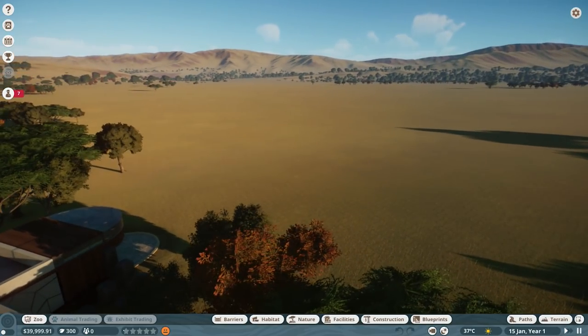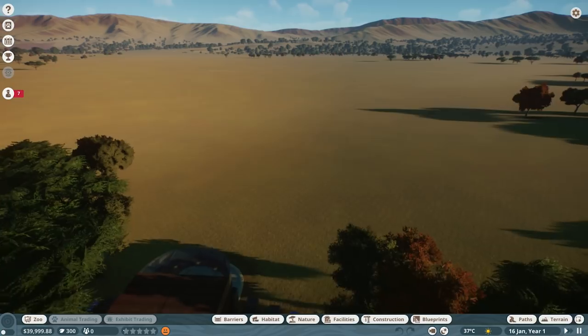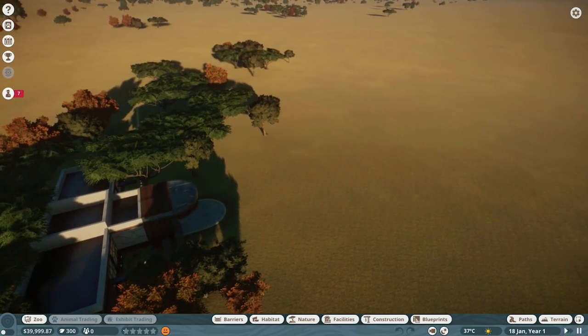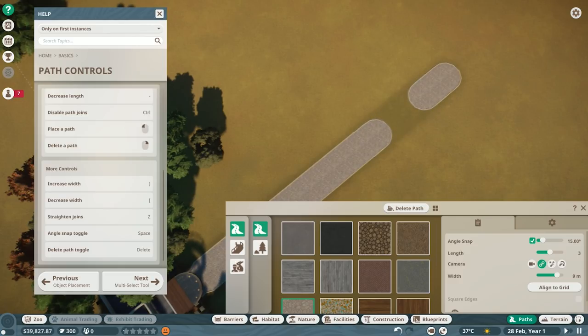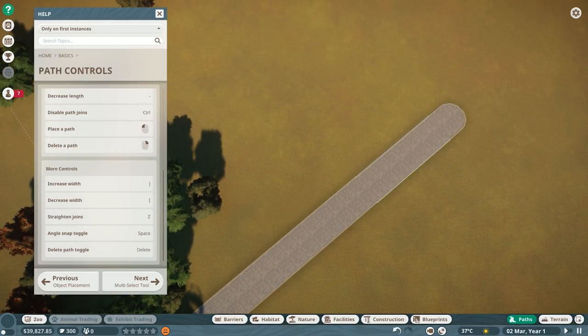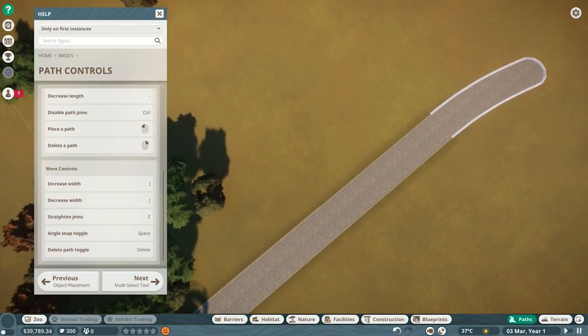So this is where our zoo can be. Let's start with a path - there we go, our first path. Nice and wide, that is exactly what we want. I screwed that up - but there we go. Is that good? Let's finish up.